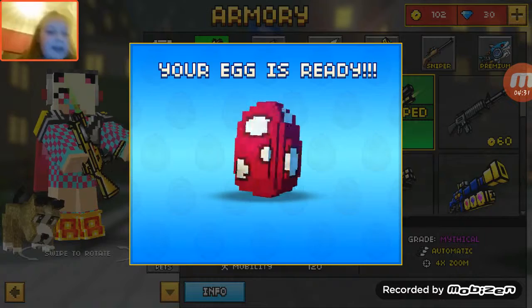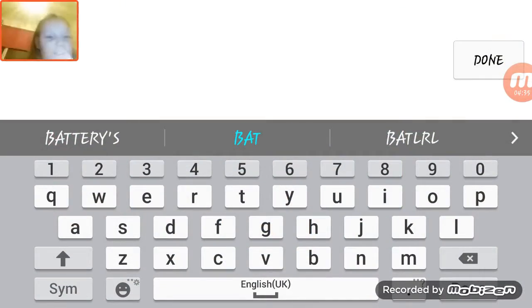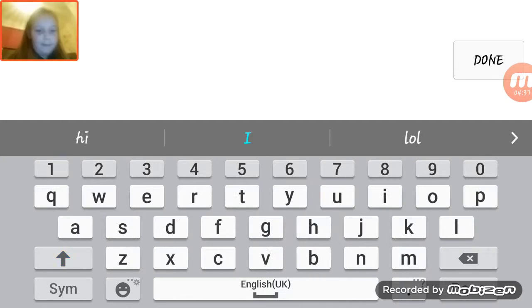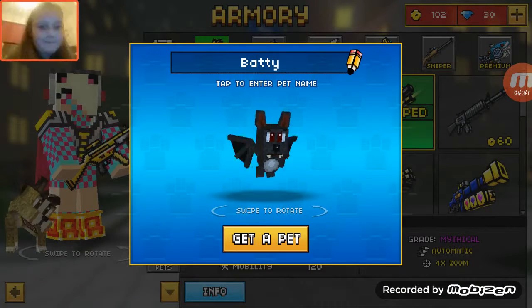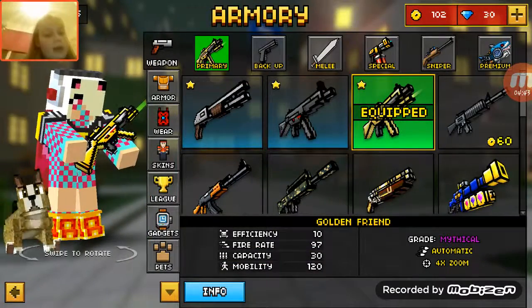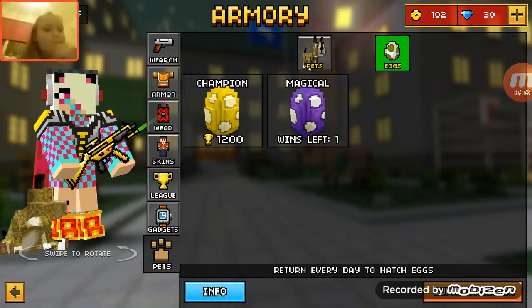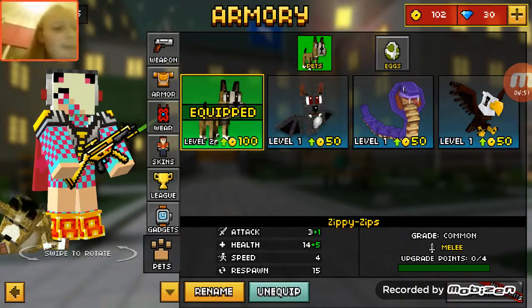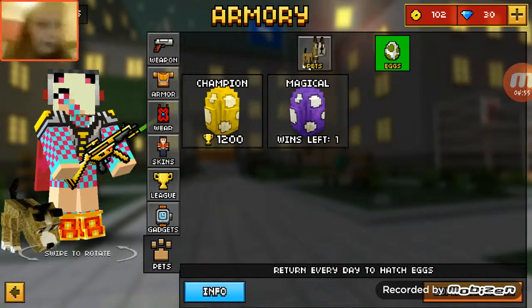Let's go to the second egg. It's a little bat! What should you call a bat? That's right - Baddie. I've got a lot of pets now but I gotta do one more just to get one more egg.